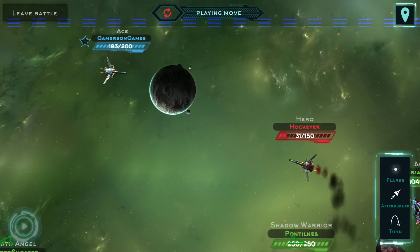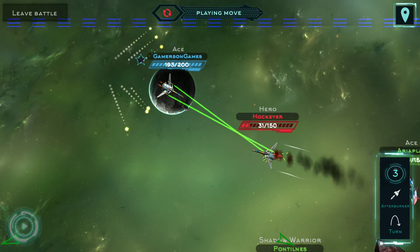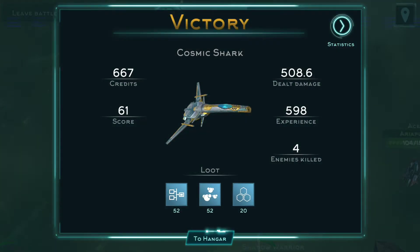I have two other abilities that you really haven't seen yet, which is Afterburner and Flares. I don't know if Flares are really going to help me. What that did is it deploys Flares, and instead of shooting you he's more likely to shoot the Flares — saves you from taking some damage.